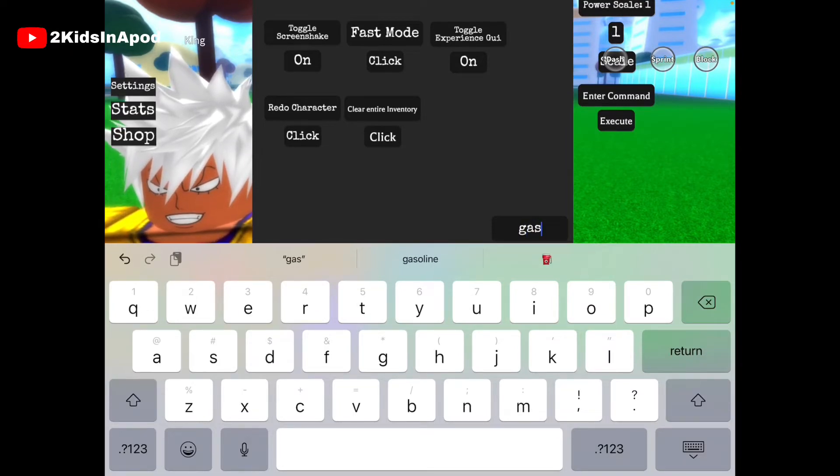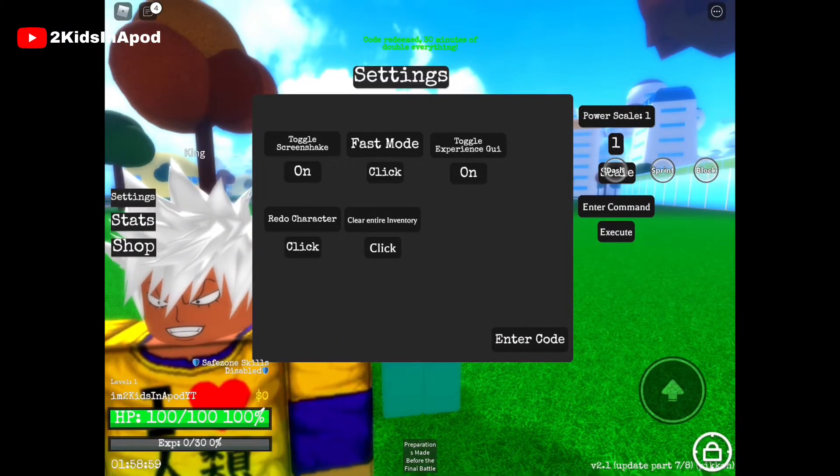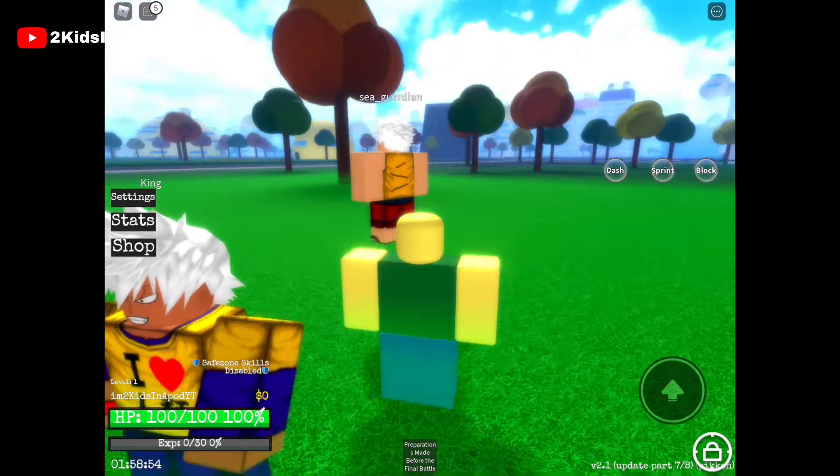The last working code is small letters: 'gasstationaworker' and that gives us 30 minutes of double everything. Everything is a booster, so those are all the working free codes in the game.